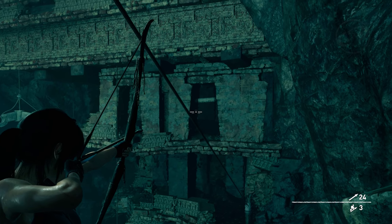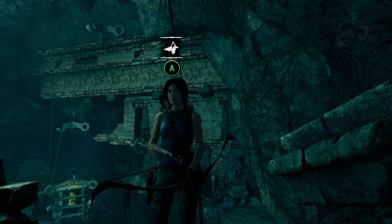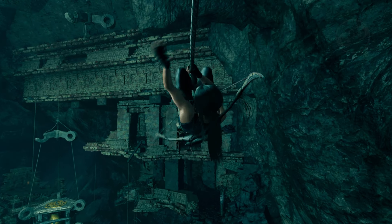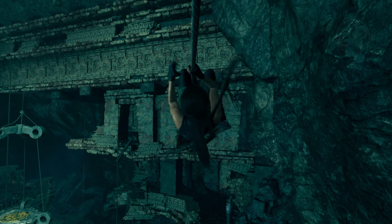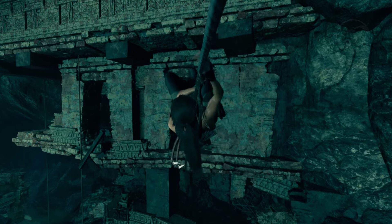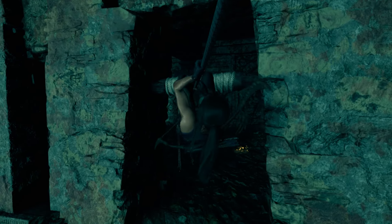Now that you have the lockpick, you're going to use the rope post and climb all the way to the top. Once you do, turn around and look all the way to the other end — you're going to see another rope post. Fire a rope across and climb the rope all the way to the other side. Once you get into that small room, look to the left and you will find a treasure chest.